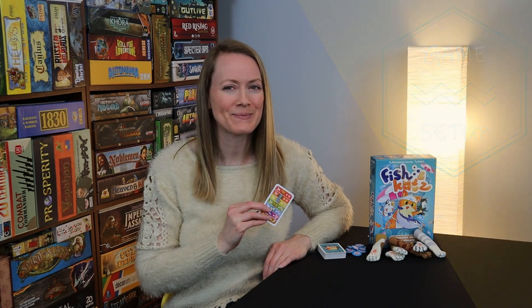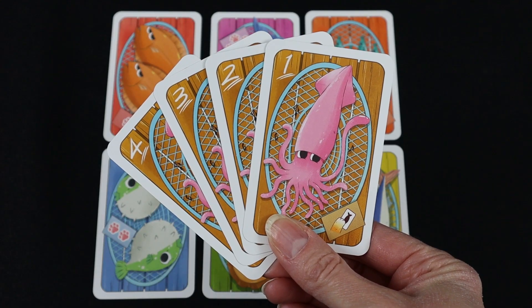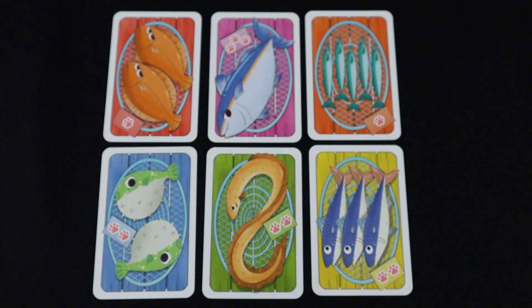Each player takes one overview card; return unused overview cards to the box. The four expansion cards are used to bring more player interaction to the game, but it's recommended that you play the first game without the squid cards.